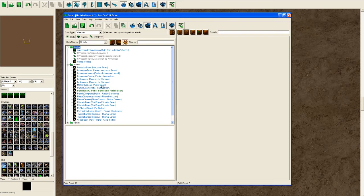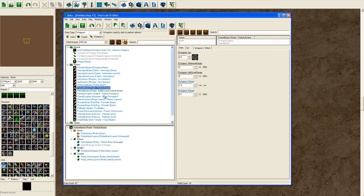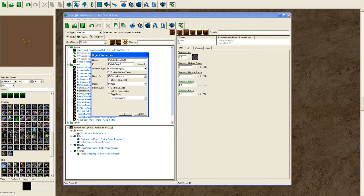Choose a weapon that you want to use. I had to redo this recording, so just copy the weapon you want — I'm going to use the Probe Particle Beam — paste it down, double click, and change the name if you wish.